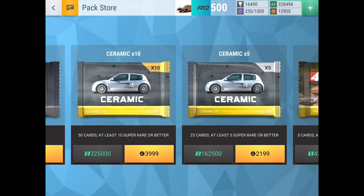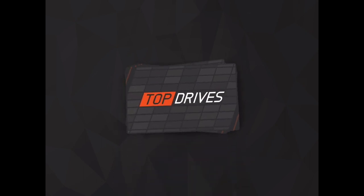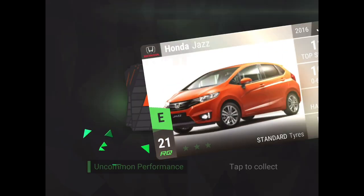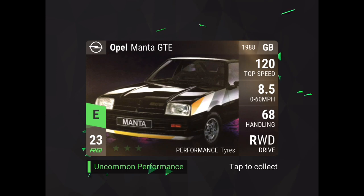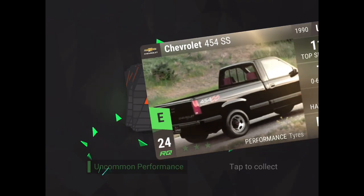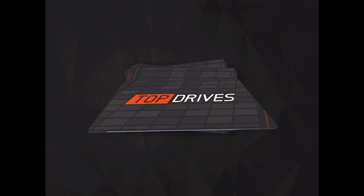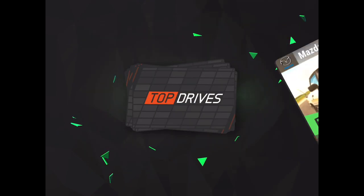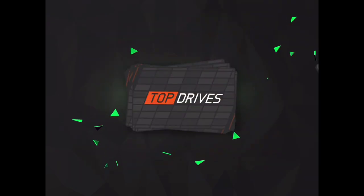Now we're getting to the bigger packs. We got two big packs left — the 10x Ceramic pack and then the 12x Carbon Fiber. Hopefully we can get some very nice stuff from those two packs because so far we haven't gotten anything special. Porsche, Alfa — let's see if we get any new Christmas collection cards. That collection series is going to be starting soon so maybe we'll get something from that. So far it doesn't look like anything interesting. I think one of them is going to look like a Christmas tree with Christmas colors.